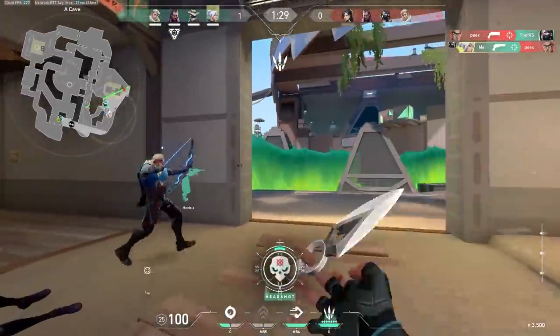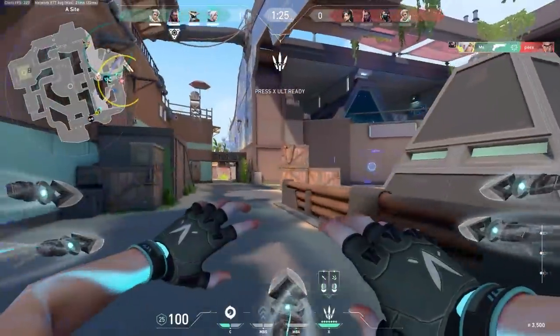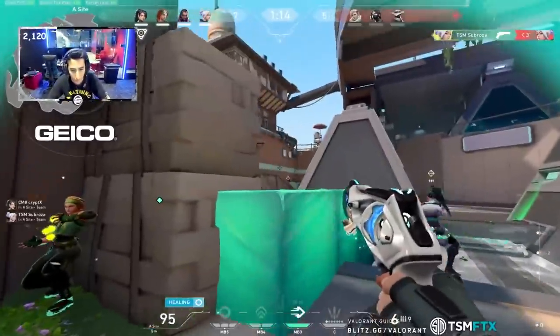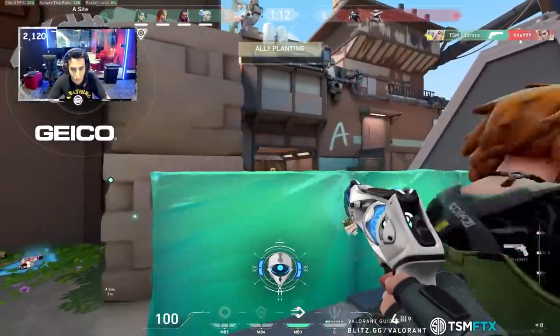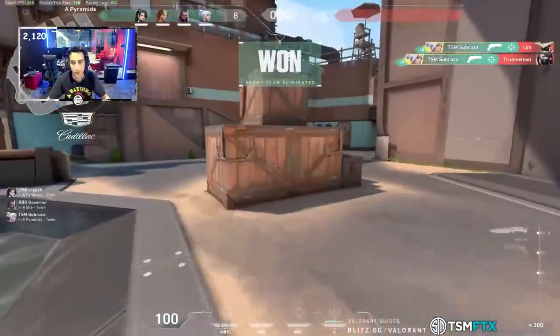If you win the pistol round, make sure to force the following round and buy Spectres, Marshals, and Rifles. This will hopefully give you another free round and set up your team economically and mentally for the rest of the game. Also, don't forget to hype up your teammates if they got a clip or are playing well, as having a good team mentality can result in a snowball of round wins.